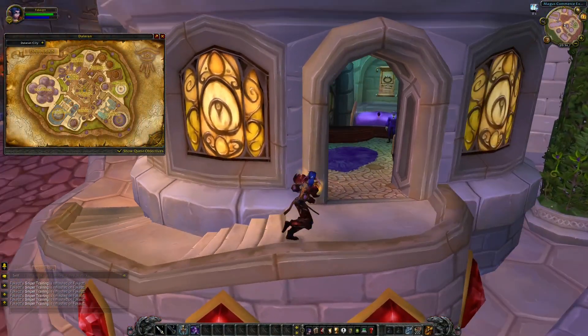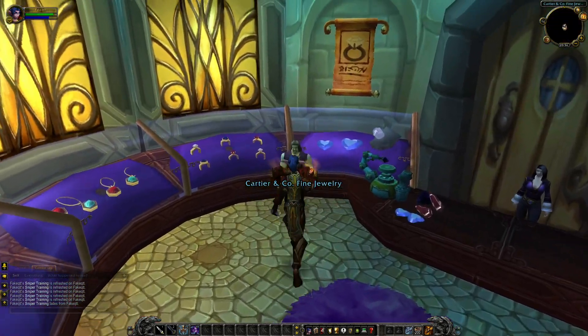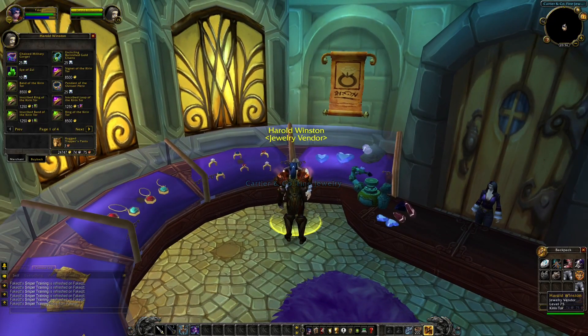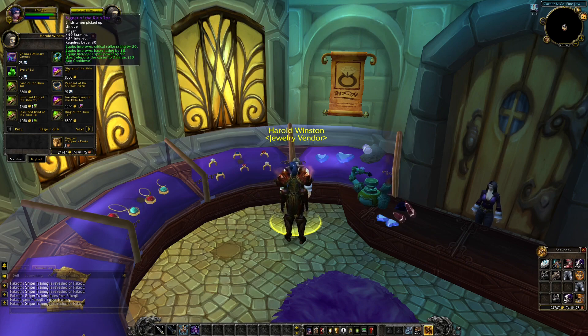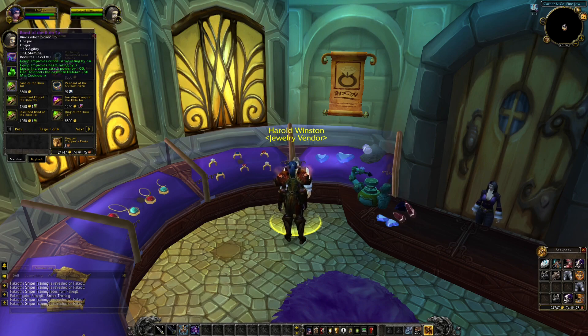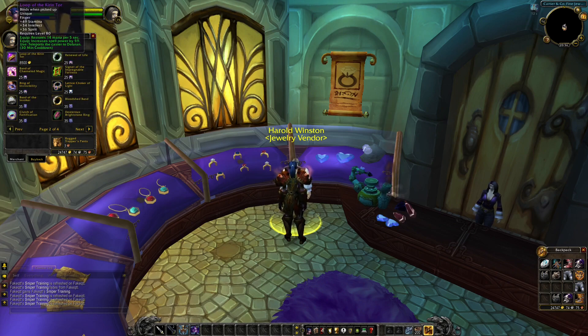In case you already have a decent amount of gold, what I usually do is head to Dalaran City. Near the Jewelcrafter Trainer, you can find this vendor. Here you can buy different rings, and some of these you can buy with gold for around 8,500. Some of these rings will be best in slot for phase 1, or best in slot for a lot of phases, or at least close to best in slot. As you progress in Wrath of the Lich King, the rings will also be able to be upgraded, though you will have to pay a bit of gold to upgrade them.